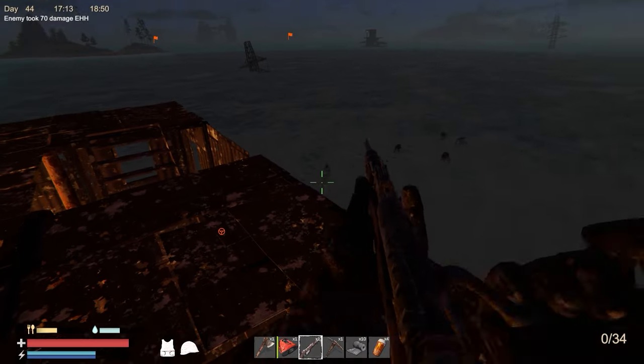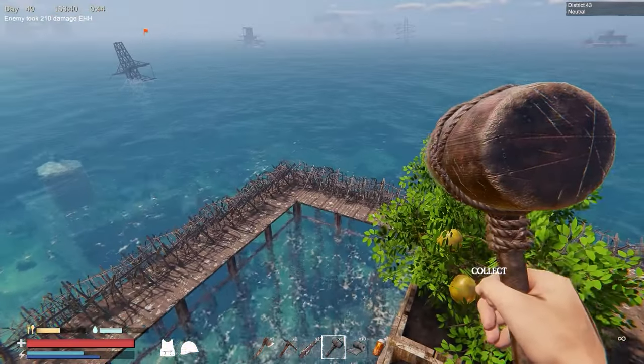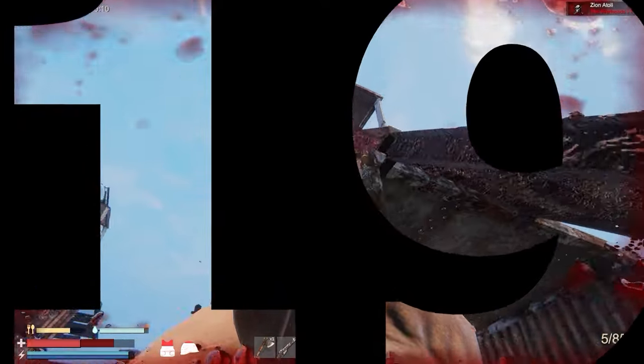Tip number eighteen: build on the water. Building on the water is a great way to easily defend from NPC raids, especially when you're playing on your own. Having a moat around your base wider than the main structure makes it easy to pick off those little buggers trying to get in.